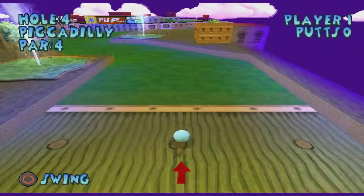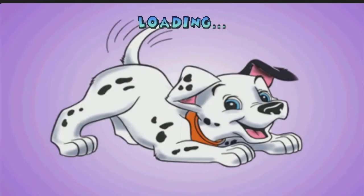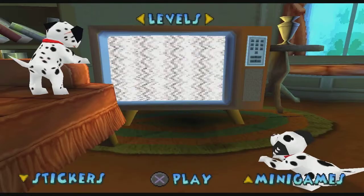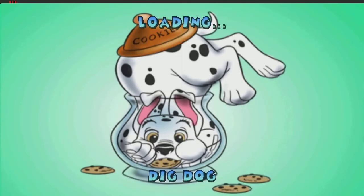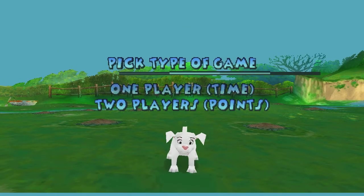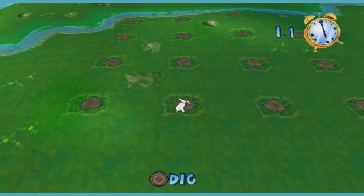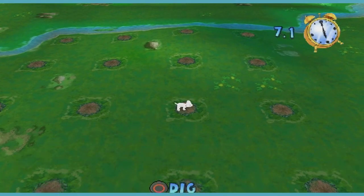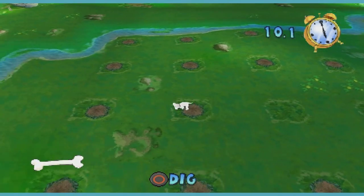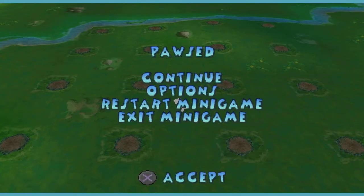I don't think I'm going to show every single one of these because it's going to take a long time. So this is basically minigolf — just play minigolf. After that, we have Dig Dog. We are a dog and you dig. You try to match up different things, and it's basically memory. That's all it is, so that's not very special.